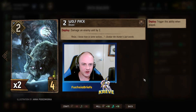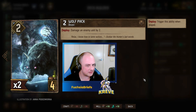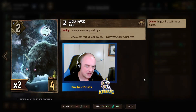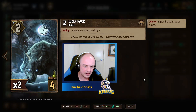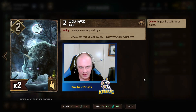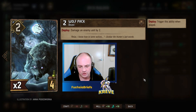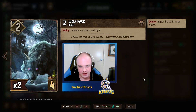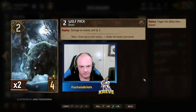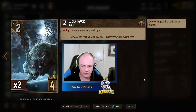So here it is — Wolf Pack. And no, I'm not talking about these guys. What we have here is a four-provision neutral unit card with a deploy: damage an enemy unit by two. And it comes down at two strength itself.